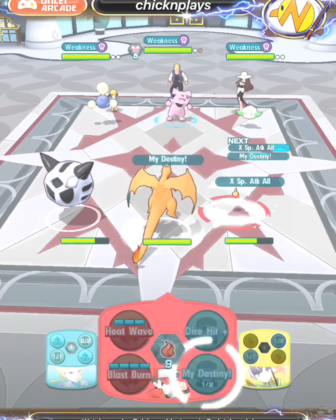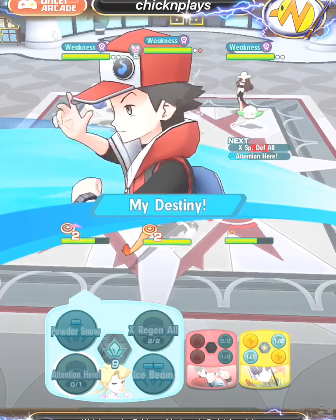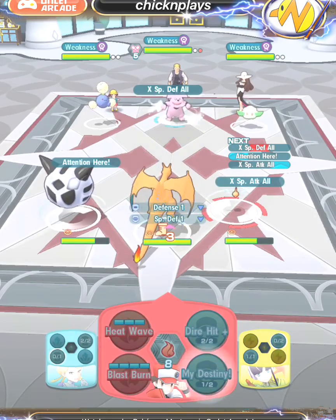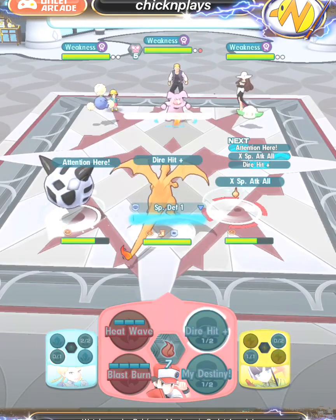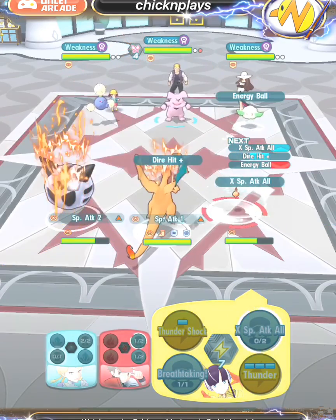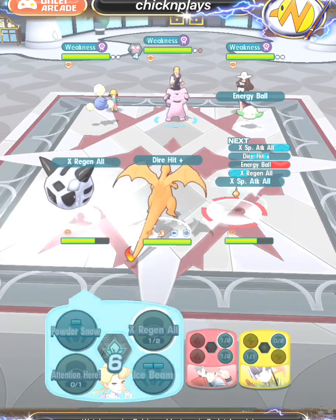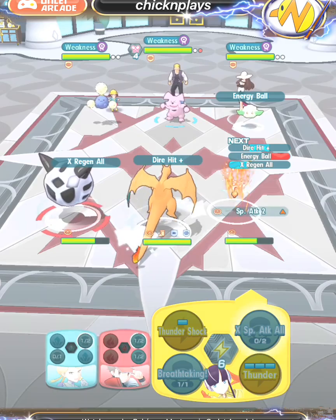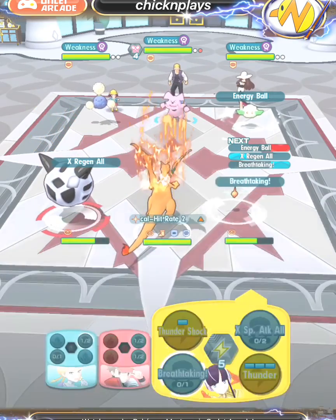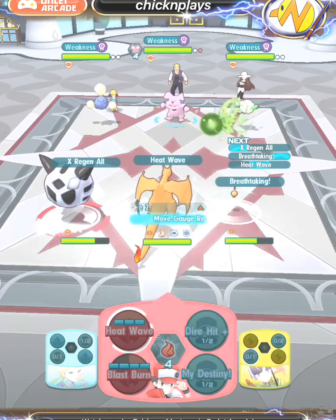The sync pairs I'm bringing are Cygna Suit Elisa, Cygna Suit Red, and Glacia. Cygna Suit Elisa is not max sync grid, but Cygna Suit Red has some sync unlocked passive skills such as Rejuvenate 6 and Power Reserve, as well as Heat Wave and other stat boosts. Glacia has no current max sync grid but is useful as a support tank.